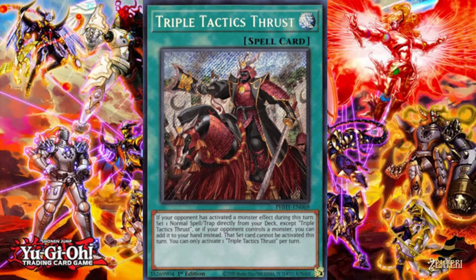Looking at the current format: on paper Thrust should handle the Kashtira matchup with no problems. But let's look at Kashtira — its weakness is to several cards, the majority of which are quick plays. And would you look at that — Thrust doesn't search quick plays. Right out of the gate we have a serious problem. It doesn't search the quick plays you need against the Kashtira matchup. So that's pretty much it for Triple Tactics Thrust.